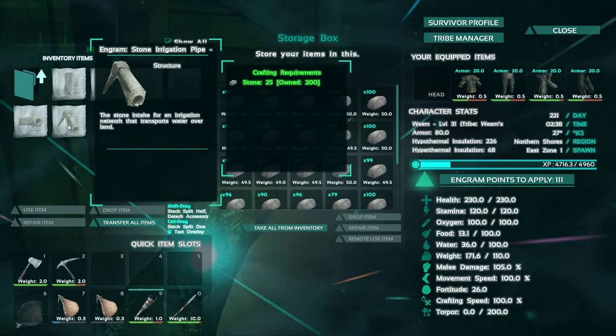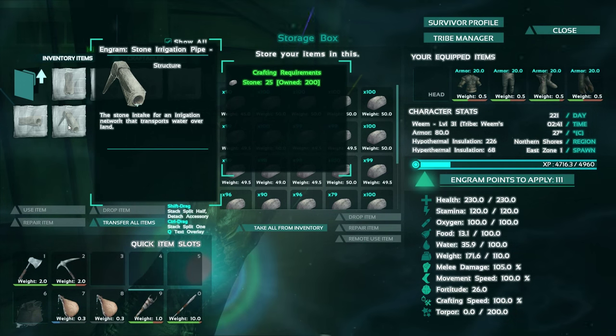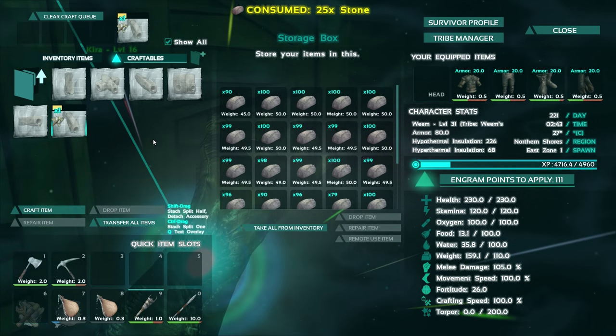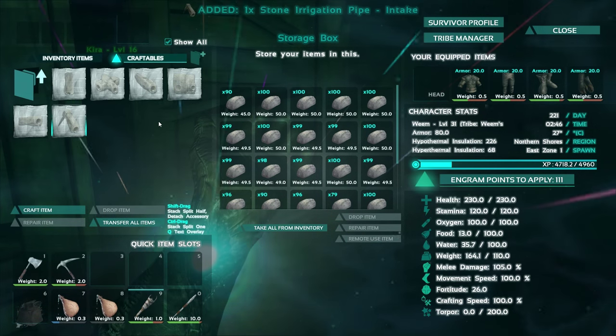Let's get started. We first want to start with an intake pipe — this basically pulls the water from its source. In this case it will be the ocean, and it doesn't matter that it's salt water. We can still use that for drinking, farming, that kind of stuff.